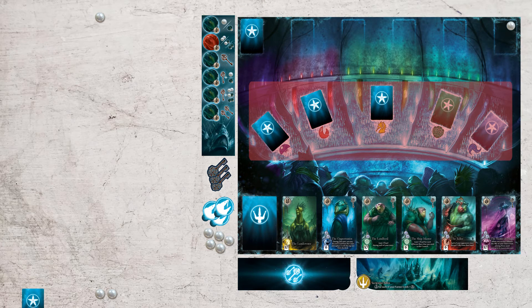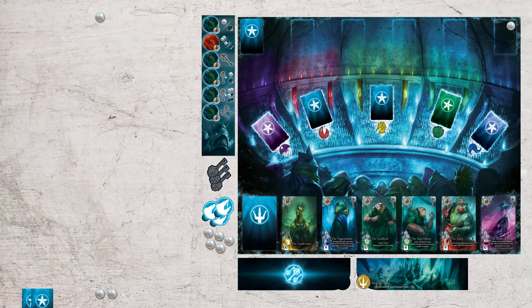If you choose to request support from the council, add all the ally cards from the pile of your choice to your hand without looking at them first, then it's the next player's turn.